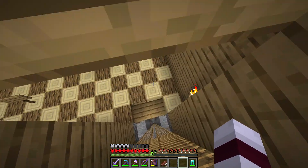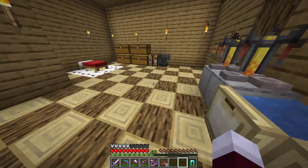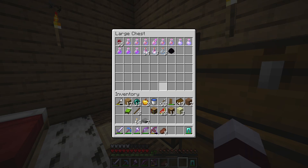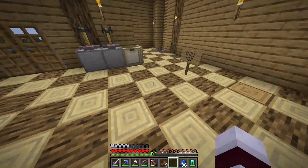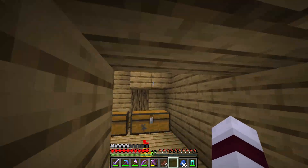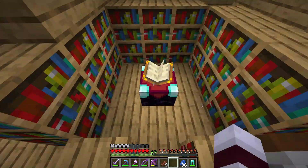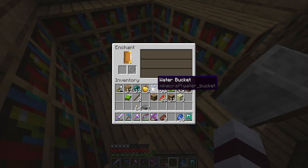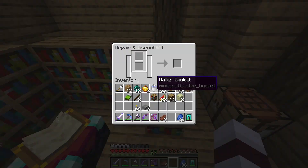That is such a great idea on Minecraft's part. What we also need is something that allows us to take out only the certain enchantments we don't want. Something strange I want to point out — whenever you throw in an item that has curse enchantments like Curse of Binding or Curse of Vanishing, you can't remove that enchantment, which is really strange.